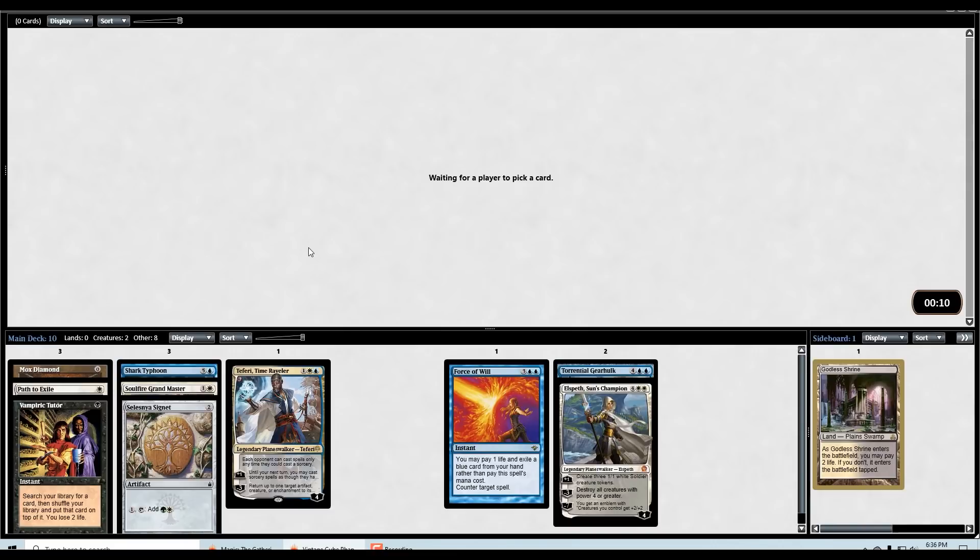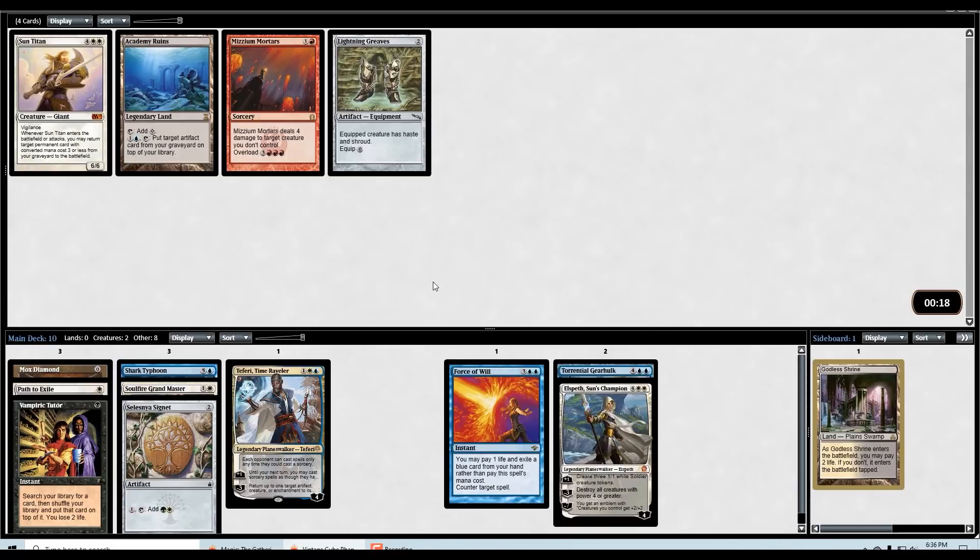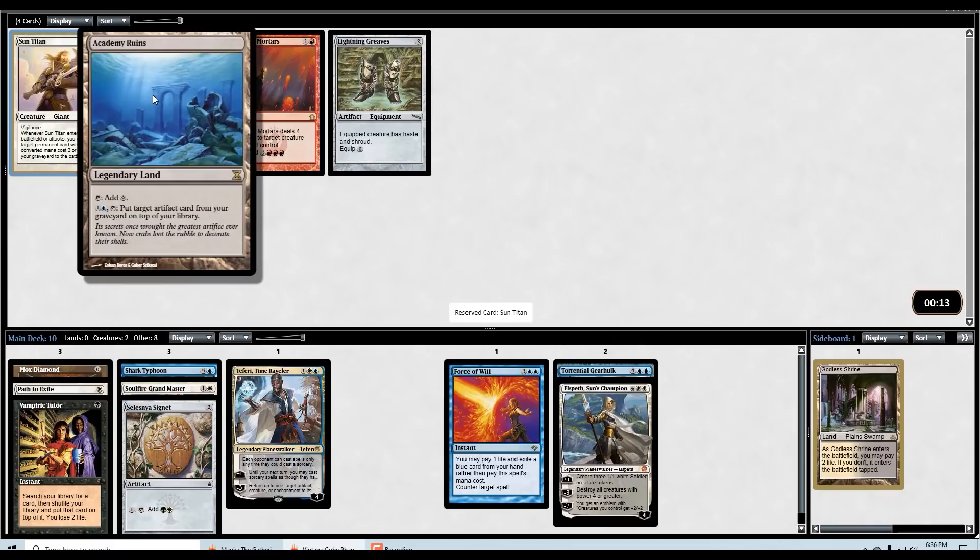Mana in this format — vintage cube — is just very good. You have all the fetch lands, you have the shocks, you have the original duals, a bunch of other lands. So it's not hard to go three, four, even five color and still have good mana, even though that doesn't seem like it should necessarily be the case for a draft format. But remember, this is the high power draft format. We did wheel the Sun Titan!